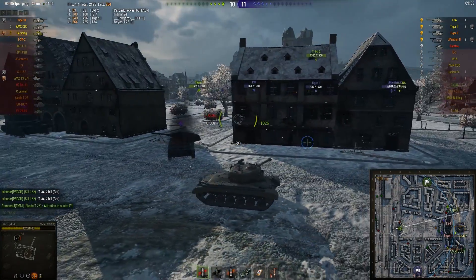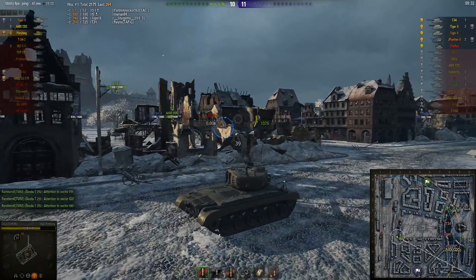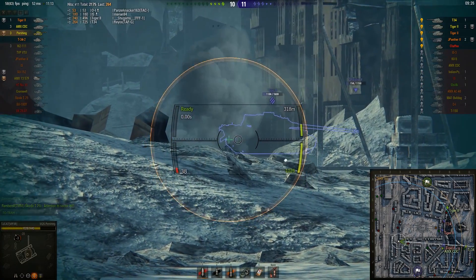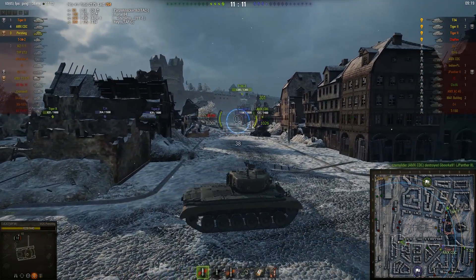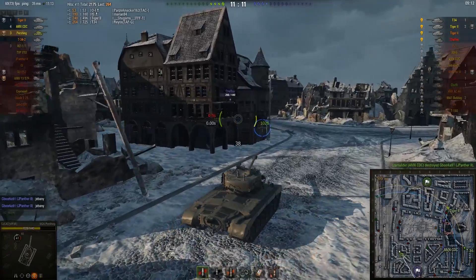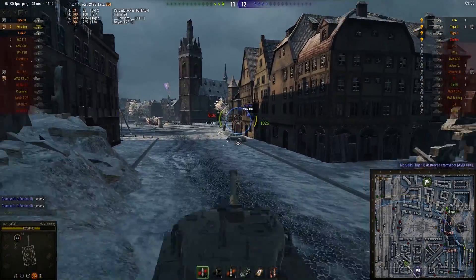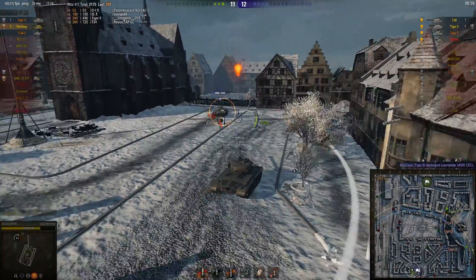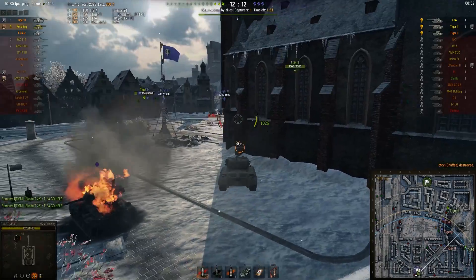The enemy team is pretty much entirely on the number 8 line — very early push that's not quite working out. The momentum they had has stalled and now they're not doing great. Aims just as long as he dares but that one goes into the dirt. Shells just seem to magnetize into the ground rather than landing on target. Moving in on this Chaffee now — not really sure what he's doing, maybe AFK. He's moving his turret around but not driving — maybe a very badly programmed bot playing a light tank. Takes him out.